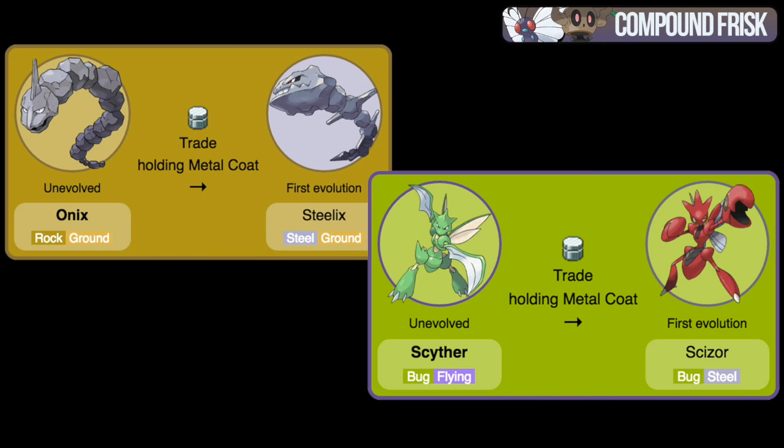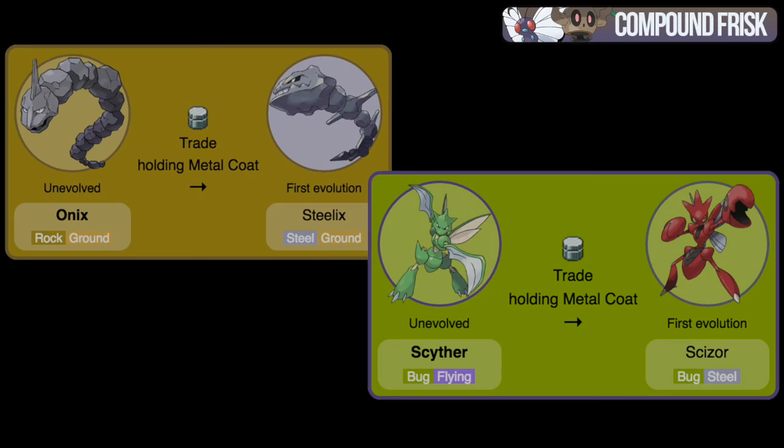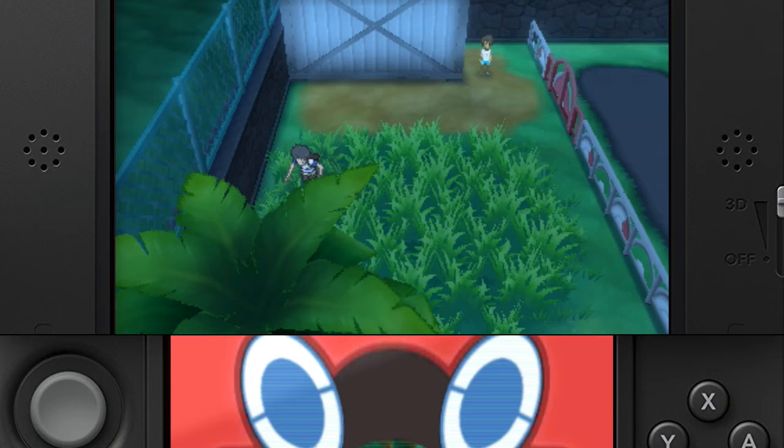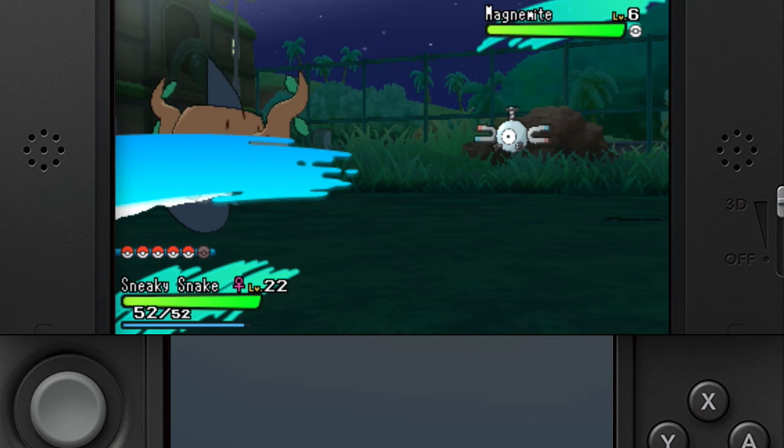The Metal Coat is used to evolve Onix into Steelix and Scyther into Scizor. It's only found in the game on wild Magnemites, but at the trainer school it has a 50% encounter rate. Use the Compound Frisk method for a 20% chance of the Metal Coat hold.